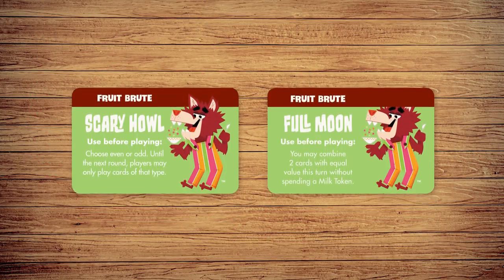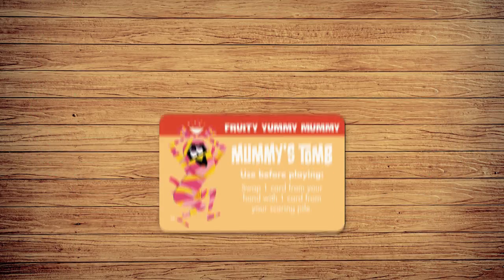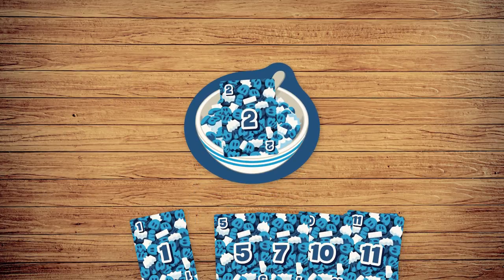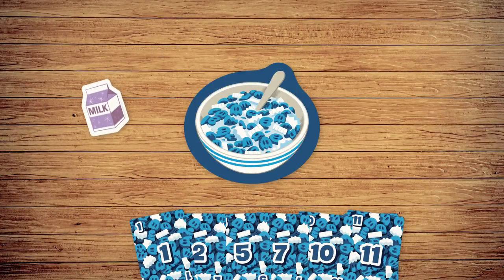Players also have two unique monster powers, like Mummy's Tomb, which lets you swap a card from your hand with one from your scoring pile. On your turn, you can either play cereal cards into your bowl, or pass and gain a milk token.